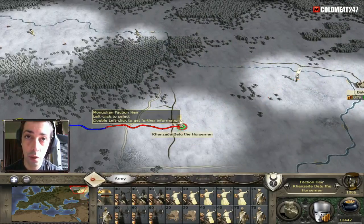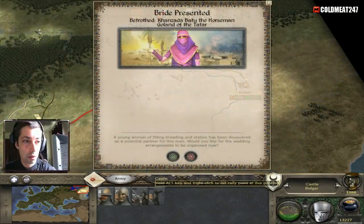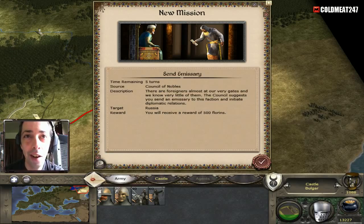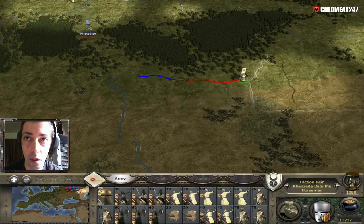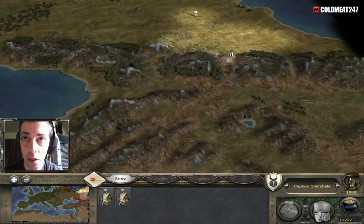You guys are moving, we're building next turn again. Oh look at that — I got a wife! In the Middle East I guess they just like their women like Christmas presents — you don't see what it looks like until you remove all the clothes or something. Send an emissary — we'll get 500 florins if we make it there.